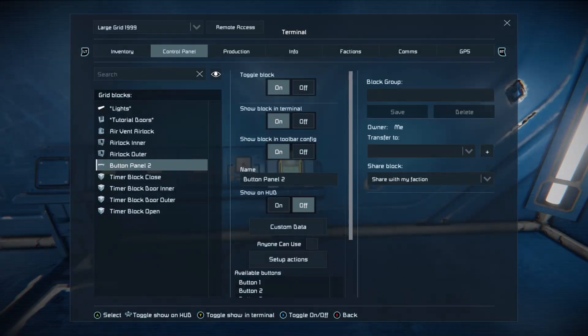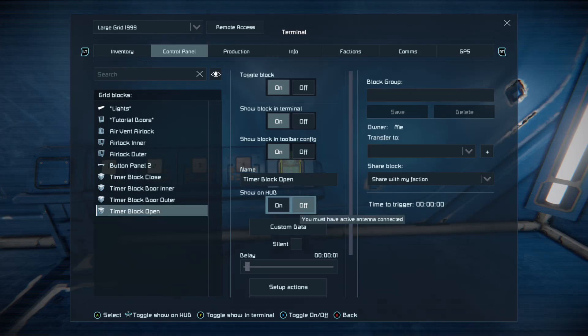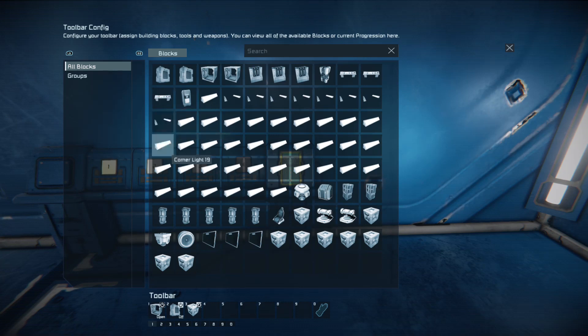If we look at the control panel, you'll see I have a timer block set up for each of the sections I want. Let's look at the open section. My timer block is called 'open,' and it only has a very short delay. You'll see in these actions what timer block open does: it shuts the airlock inner — that's the door to my left, called 'airlock inner.' It's always wise to rename the things you want to use. I have 'airlock inner' and 'airlock outer' — it keeps things simple. Then, moving along, it tells the air vent called 'airlock' — the one behind me — to depressurise.